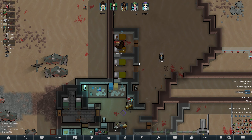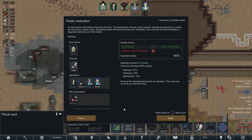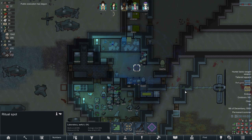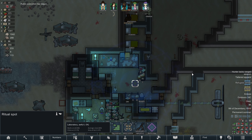I think we'll get rid of our current crop of prisoners. I'll execute Chewbacca. It's funny how it defaults to the child. Right as we schedule our execution, we get an eclipse.